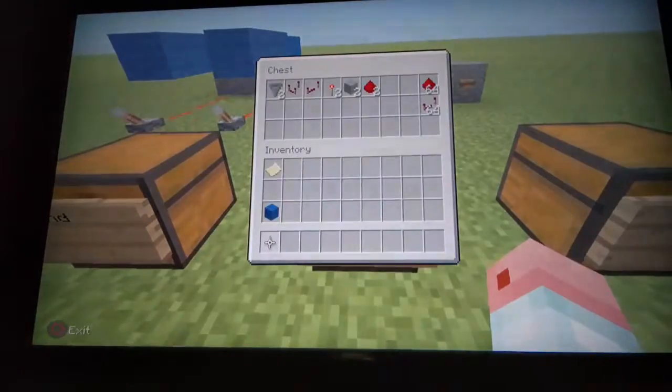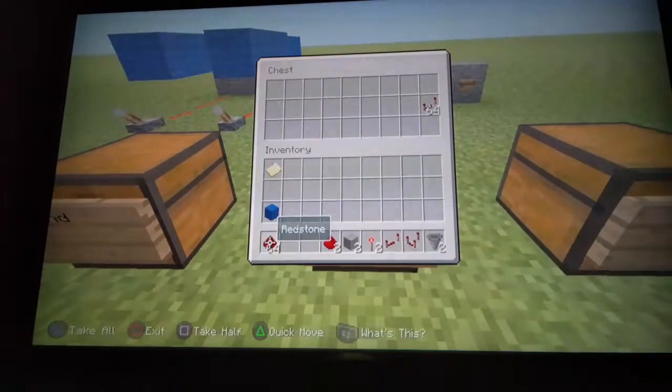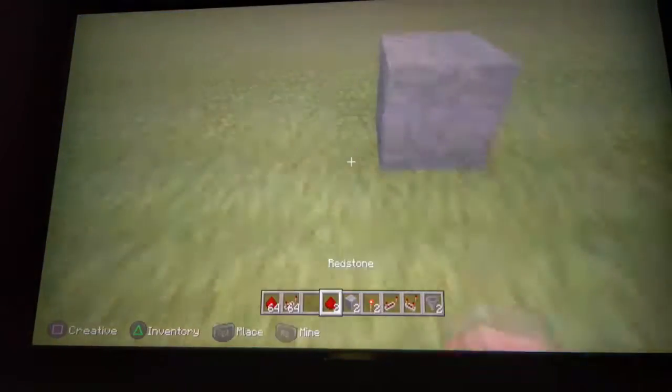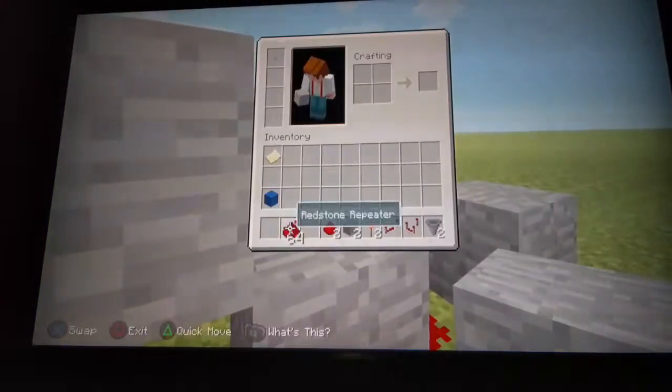Now the on/off gate — this one's a little bit trickier. Again, these are all the items you need for sure, and then the extra items depending on how long the circuit is. You're going to need — wait, never mind — you need three redstone, sorry.